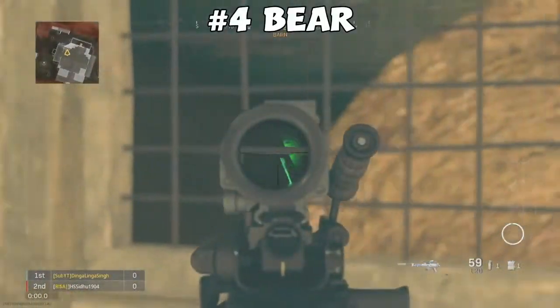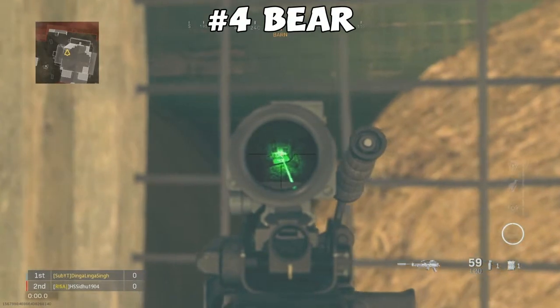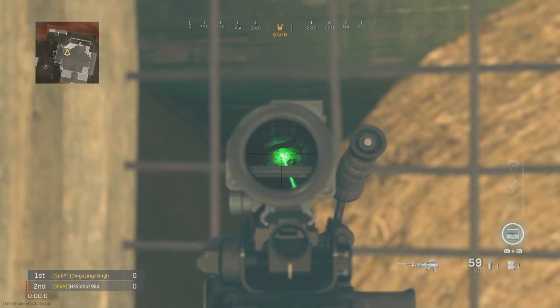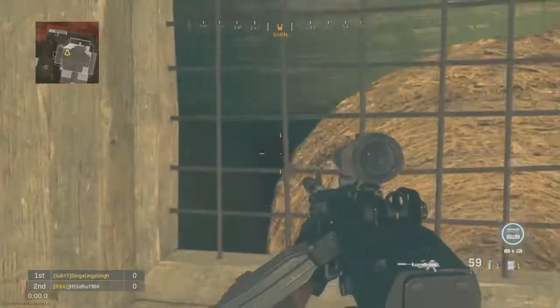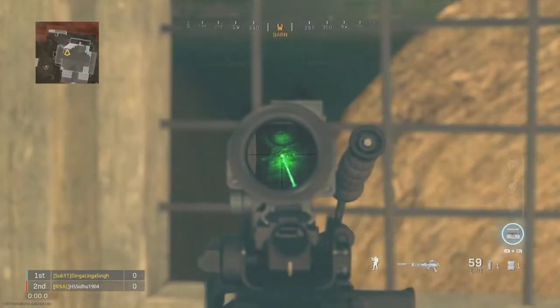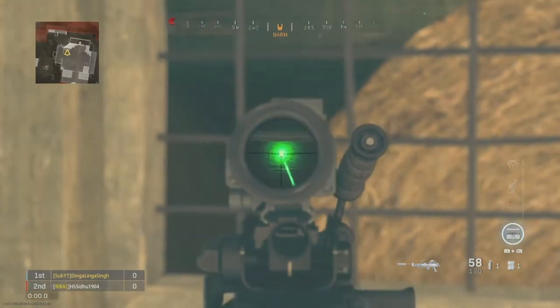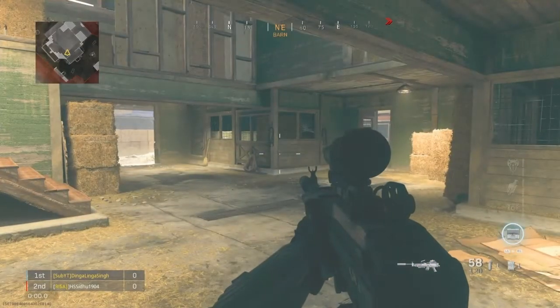I recommend you use a laser for this because it will light up the dark shadowed areas and you'll be able to see the stuffed animals a lot easier. Take the objects out simultaneously — boom, done. All right, so now we've done the ducks and the bears.